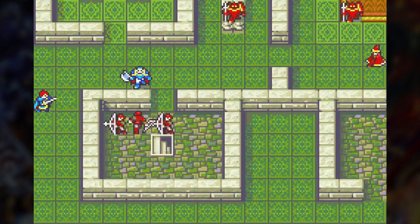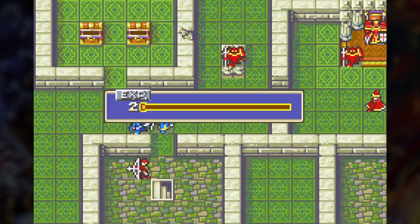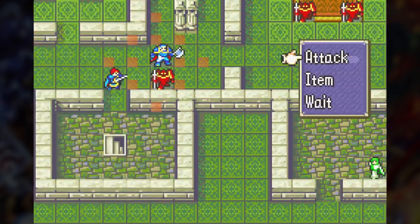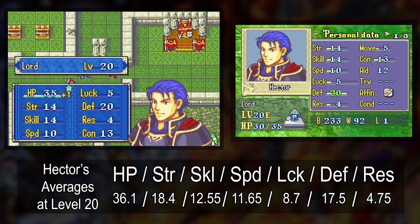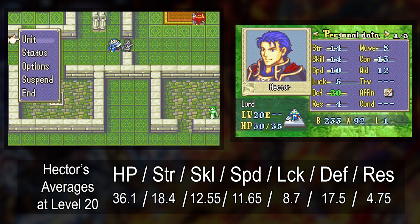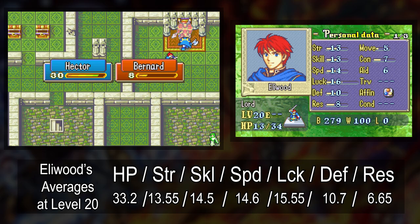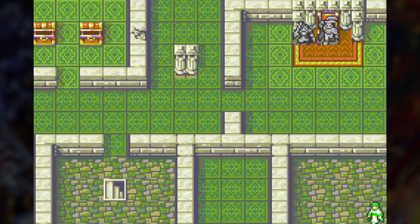Eliwood and Hector both hit level 20 in this map, and boy it's a long way until either of them can promote, especially Hector. I am a little worried about their stats. The only way to increase their stats now until they promote is with stat boosters, and I don't think I'm guaranteed very many of them from now until promotion. Hector is one point below average for HP, minus four strength, plus two skill, minus one speed, minus three luck, plus three defense, and average resistance. I'm grateful that he capped defense but he didn't get much anywhere else. Eliwood has plus one HP, average strength, minus one skill, average speed, plus one luck, average defense, and plus two resistance — so slightly better than average overall but not really excelling anywhere either.